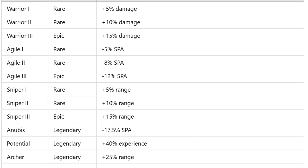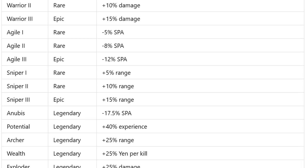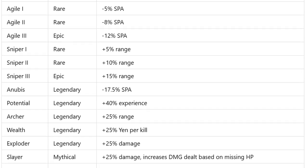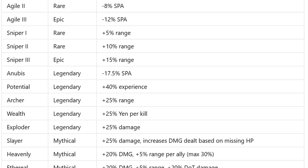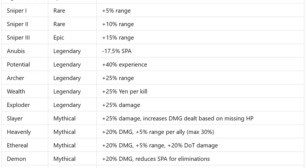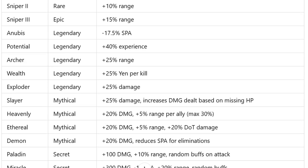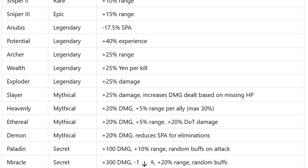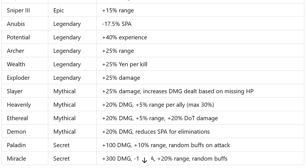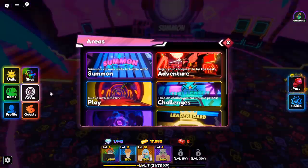By the end of this article, you'll be ready to reroll with confidence and equip your units with the strongest traits in the game. In Roblox Anime Reborn, getting a trait for your unit is crucial as it enhances the stats and abilities of your characters. While luck plays a significant role in acquiring powerful traits, you still have control over your choices. Once you unlock a worthy unit, the first thing you should focus on is giving it a trait. However, not all traits are created equal, and knowing which ones are best suited for your strategy will make a huge difference.